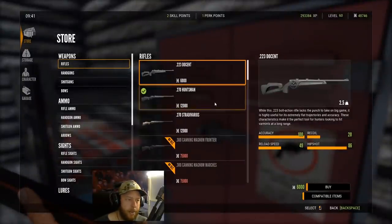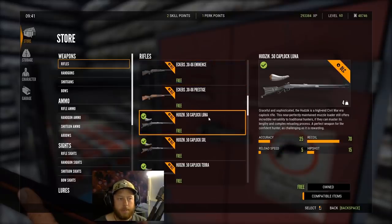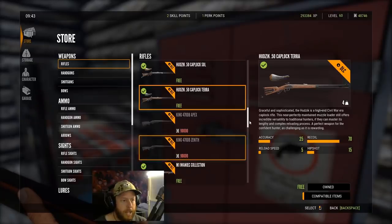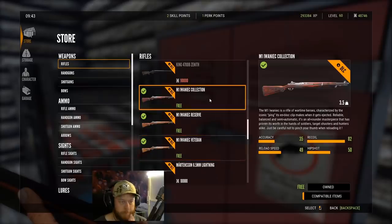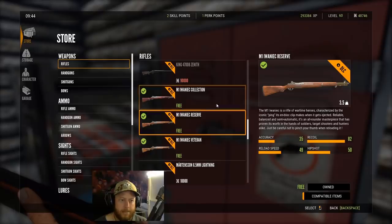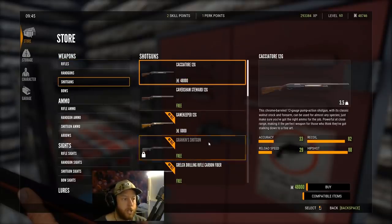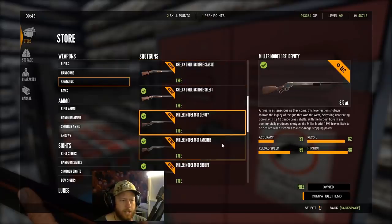TK gives a quick recap of the weapon pack. The first one is the muzzleloader — three variations: the Lunar, the Soul, and the Terror — and that's the 50-cal. Then the three variations of the M1 Garand. And the third weapon is the new shotgun — three variations: the Deputy, the Rancher, and the Sheriff. It's pretty cool, an absolute beast of a shotgun, famous from some of the Terminator movies.